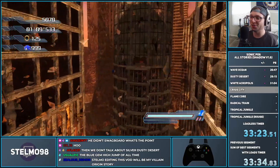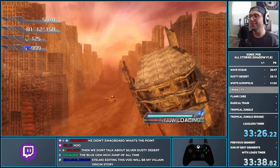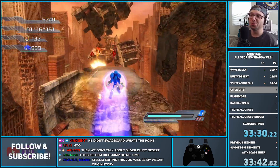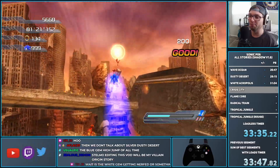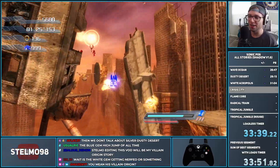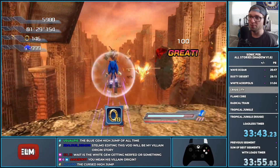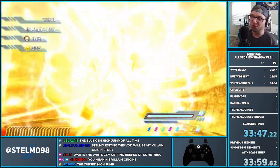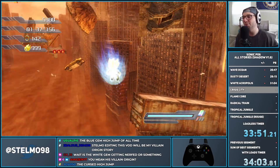Heading into section three just like that. Section three doesn't really have anything crazy going on — it's just some movement. There's one high jump we do at the end, but it's pretty vanilla. We do our one Blue Gem high jump here and switch to Super Sonic because I want to show off the mock speed section.